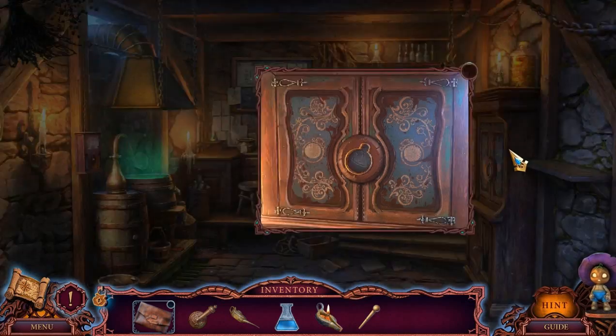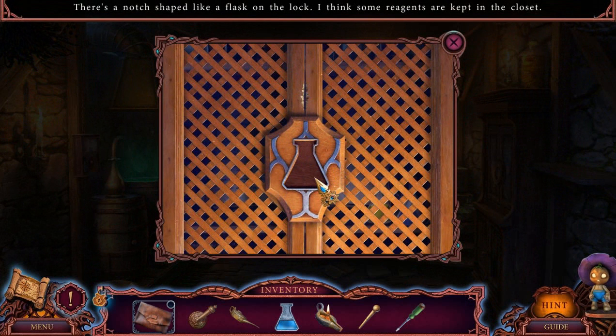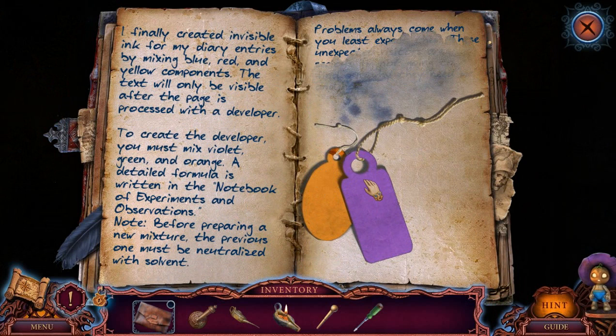I need to insert something similar to the pharmacist's logo here. There's a notch shaped like a flask on the lock. I think some reagents are kept in the closet. I finally created invisible ink from my diary entries by mixing blue, red, and yellow components. The text will only be visible after the page is processed with the developer. To create the developer, you must mix violet, green, and orange. A detailed formula is written in the notebook of experiments and observations. Note, before preparing a new mixture, the previous one must be neutralized with solvent.